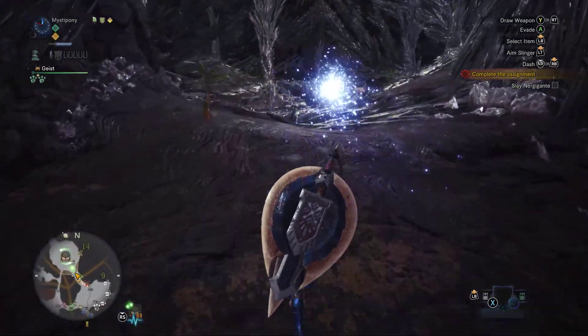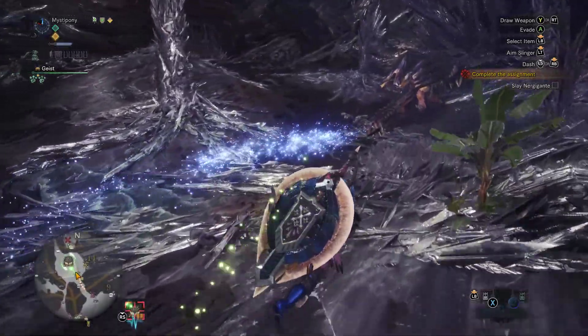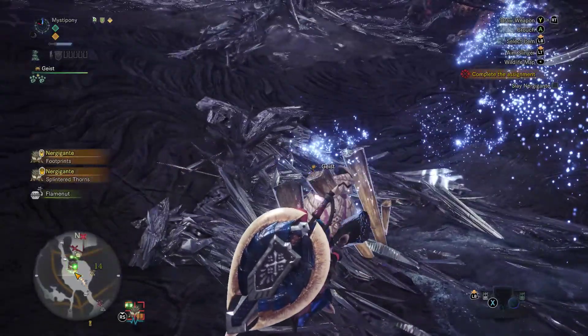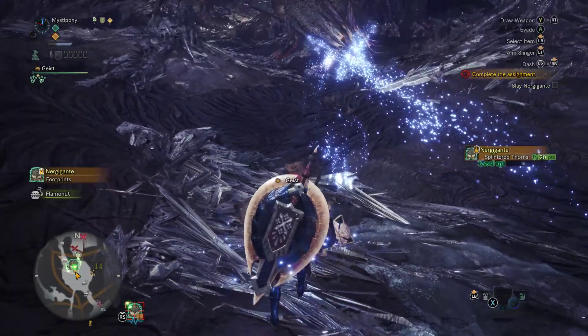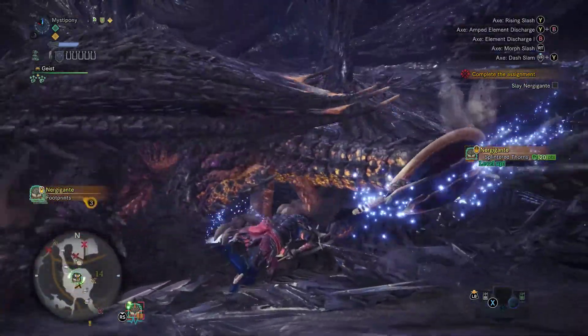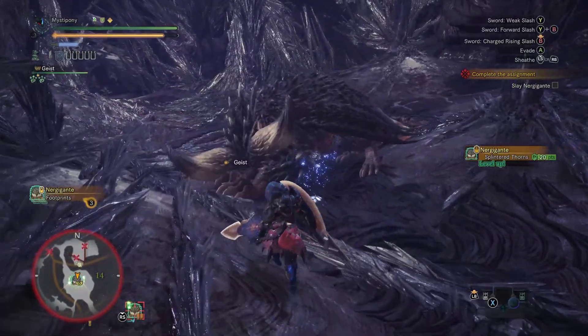The worst weapon for a status element would be a great sword, simply because it's so slow. It's more about making hits count. Charge blade sits in between that and something that hits a lot.